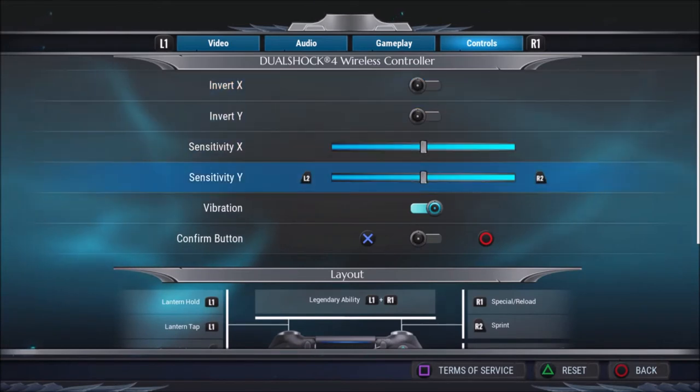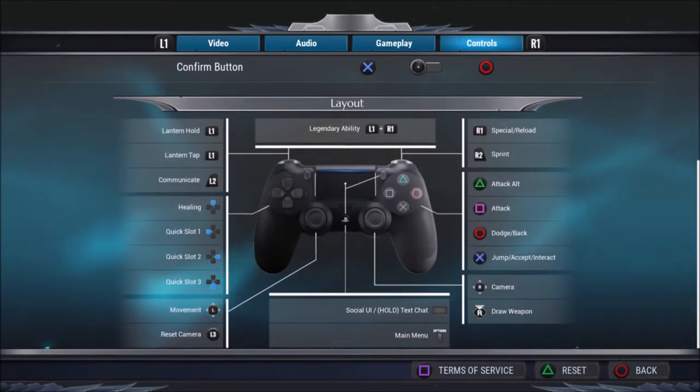Let's just look at the controls really quick. If you guys have PS4, you can know this. Attack is square, circle is dodge, and jump is X. That's usually for a lot of things.